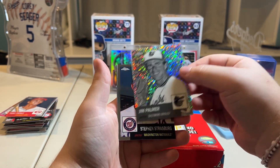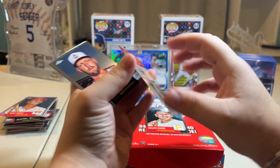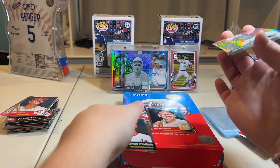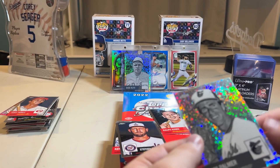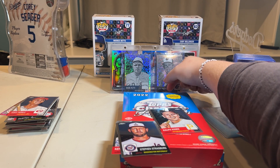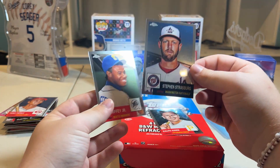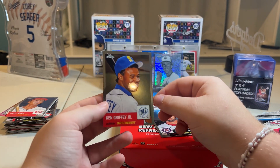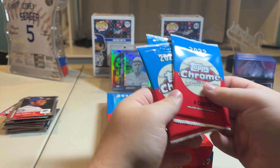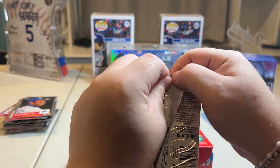We got a nice looking Jim Palmer card — it's kind of like the Babe Ruth one, once again not numbered. Let's quickly put this in a sleeve and a top loader. We got Stephen Strasburg and a Ken Griffey Jr. card. We don't have that many cards left — I think we have six — so hopefully we can pull something big.